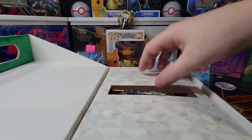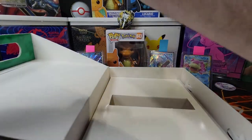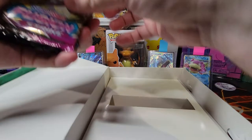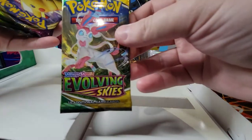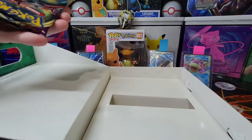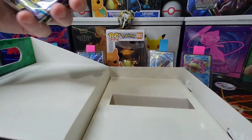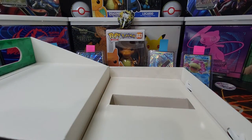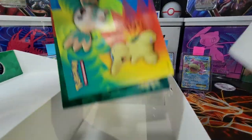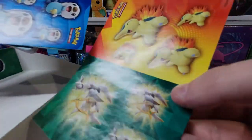Let's see what else this box has — it's got a lot of cardboard. Fusion Strike, that's a lucky pack — it was backwards. Evolving Skies, Vivid Voltage, Vivid Voltage, and again Vivid Voltage, and then Brilliant Stars. Those are the ones I like.